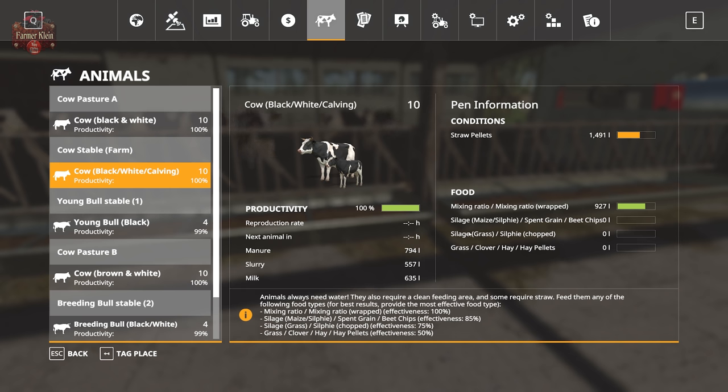For 85% effectiveness, you can feed them maize silage or silphile silage — a new crop available on Hoff Bergman 1.0.0.8 — or spent grain or beet chips. For 75% effectiveness, you can feed them grass silage or silphile chopped. For 50% effectiveness, you can feed them grass, clover, hay, or hay pellets. Standard cows in this pen will reproduce on their own, while calving cows must be manually inseminated. The cow stable farm produces manure, slurry, and milk.